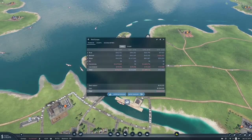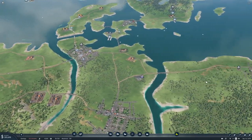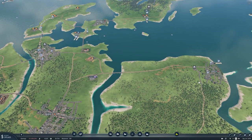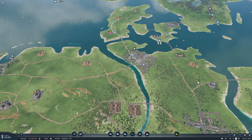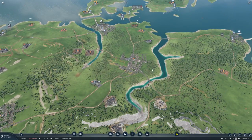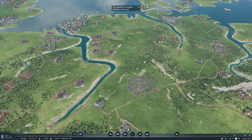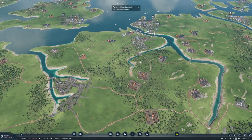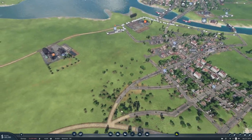We can borrow another million if we wanted to. Do we want to though? So what I'm thinking is that we get some trains going — maybe a passenger train from over here somewhere down to Paris. I think that would be good.